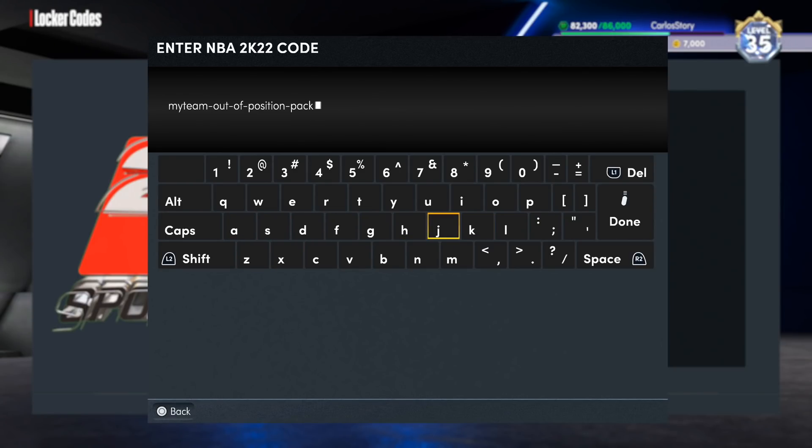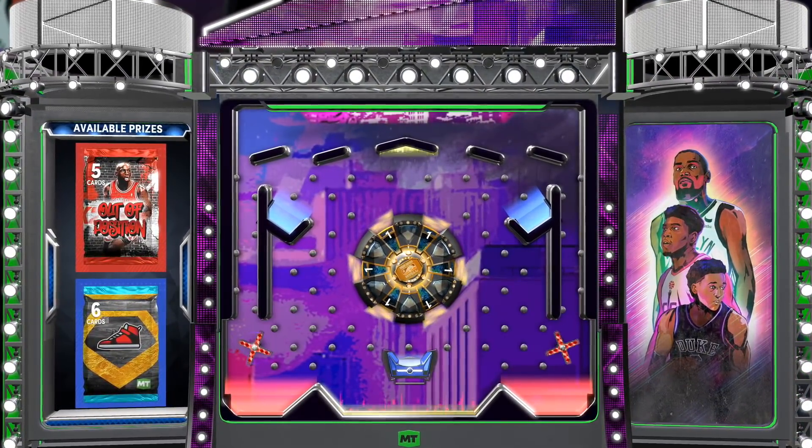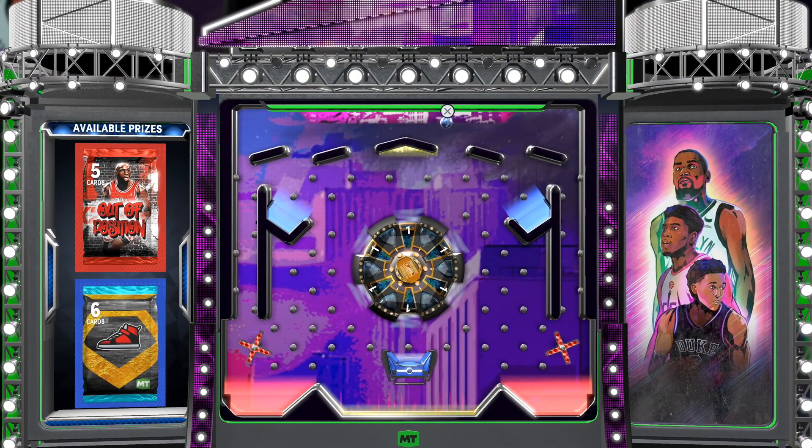Basically you can pull anything from the new cards to the current cards that we have. This one is gonna be the locker code — it is the MyTeam out-of-position packs. It's pretty easy to land on it... I really should not say that, because I'm probably not gonna land on it, but it's a pretty good chance as long as you don't get cheesed.